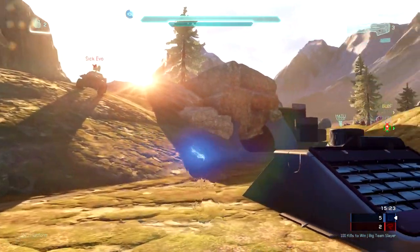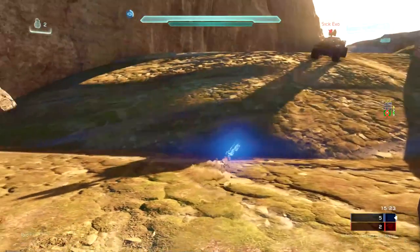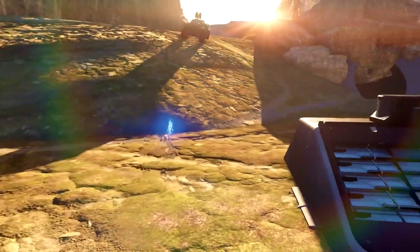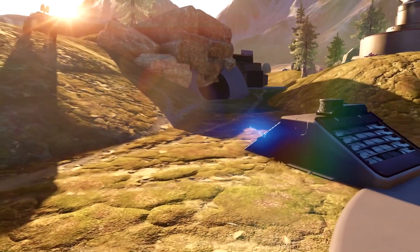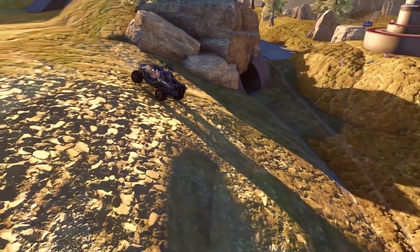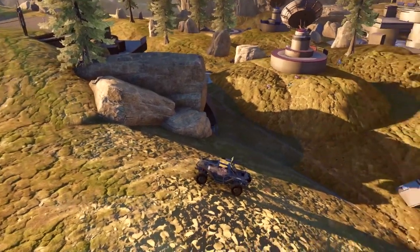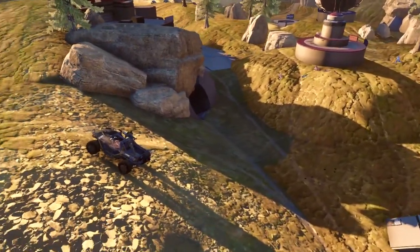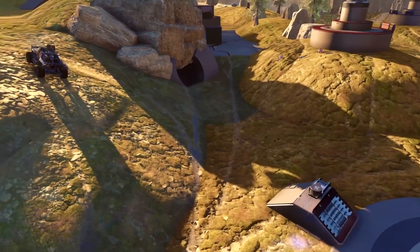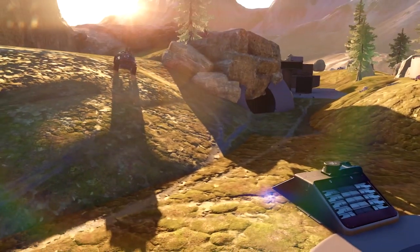I want to briefly pause and say two things. Number one, when you fire a railgun shot, you are incredibly visible even when you have camo. The reason I'm firing at this vehicle even though it doesn't have a gunner is because the railgun does an insane amount of damage versus vehicles. The Warthog and Ghost on this map are pretty deadly in the right hands, so I'm trying to take it out or put as much damage on it as possible.